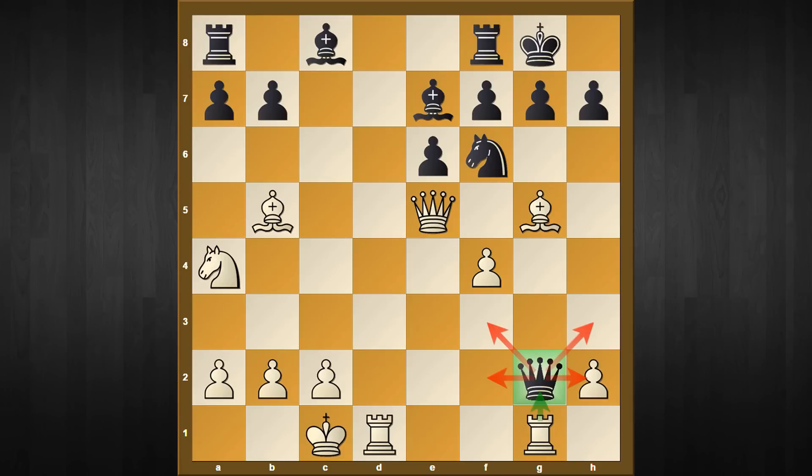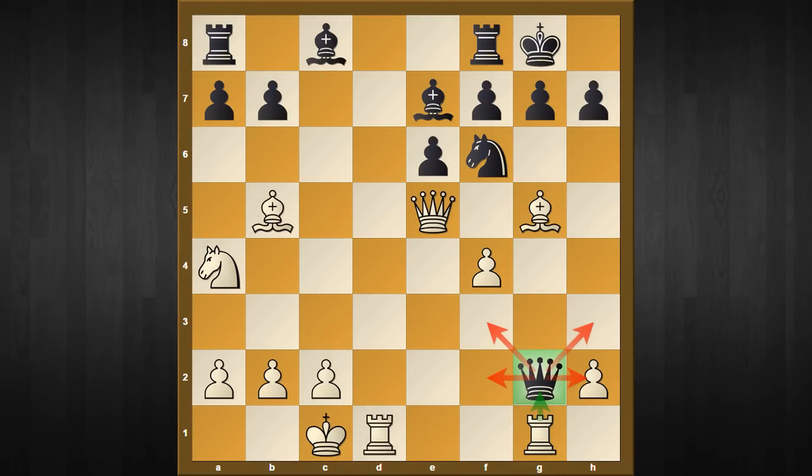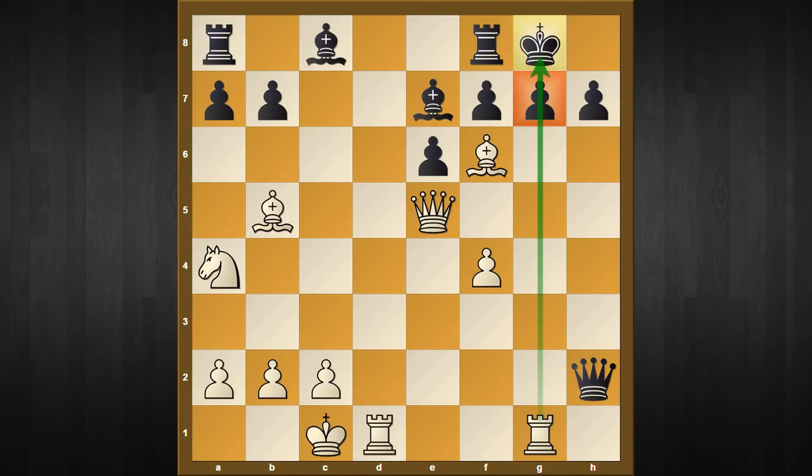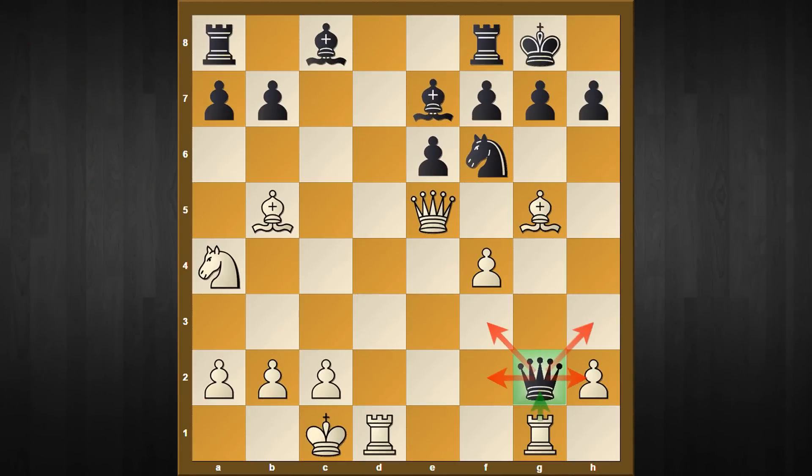The first option is queen to h3 — white's task is very easy, and black is going to lose a whole piece if trying to save the queen. The same goes for queen captures h2 because the pin is very deadly and costs a piece. The third option is queen to f2, but it doesn't look good either as white keeps attacking the queen with rook d to f1. Now black has nothing better than capturing the rook, because after queen captures h2 the same fitting reply bishop captures f6 wins a whole piece.